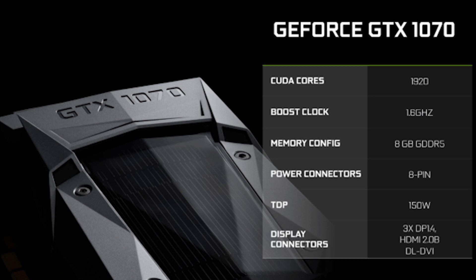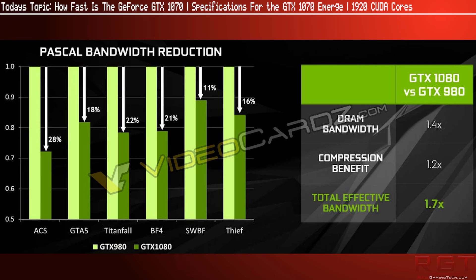The cards will also be using standard GDDR5 memory compared to GDDR5X found on the 1080, which will have a rather large detrimental effect on the total amount of memory bandwidth available. However, just like Maxwell introduced better color compression, Pascal has introduced the fourth generation of Delta Color Compression, which is, at least according to NVIDIA, said to deliver 1.7 times the effective bandwidth of the GTX 980. Those are NVIDIA's claims, so take it with the normal truckload of salt.